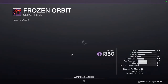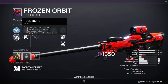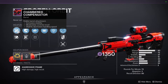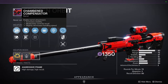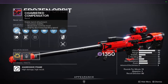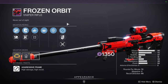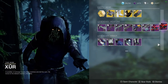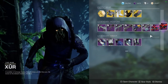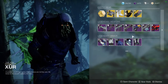We have Frozen Orbit, and even though I don't snipe much I might pick this up. We're looking at Moving Target and Opening Shot on an aggressive frame, which is pretty wild. The barrel is Full Bore, which is definitely not ideal — I'm pretty sure that's not a good barrel. I've had a hard time farming a god roll Frozen Orbit so I'll probably just grab this one. Overall, the best weapons to pick up are Frozen Orbit, Seventh Seraph SAW, Truth Teller, Grid Skipper, and Chroma Rush.